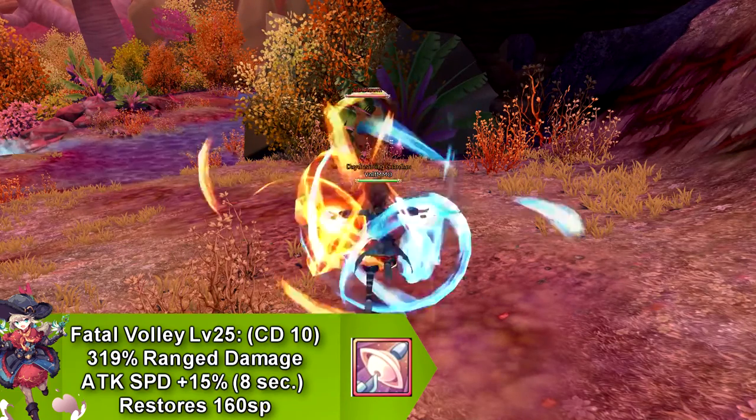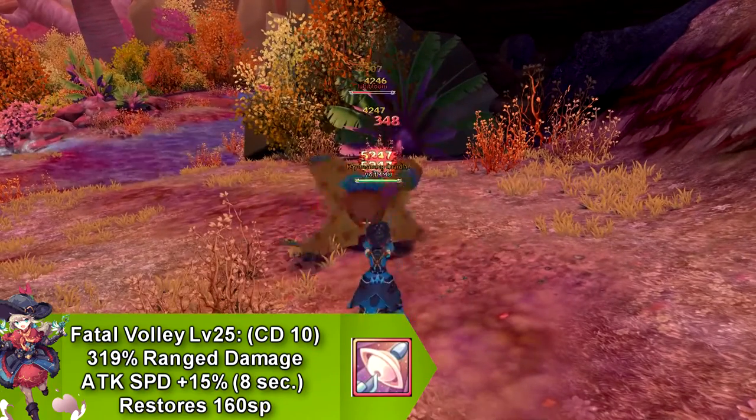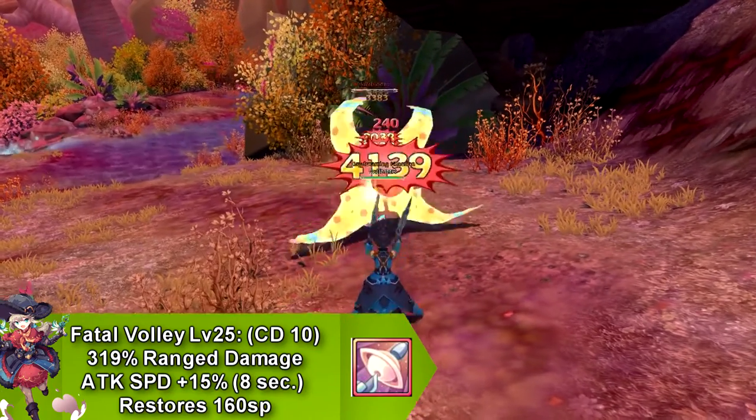Our next skill is called Fatal Volley that does range damage and increases your attack speed by 15% for 8 seconds. This skill goes on cooldown for 10 seconds and restores 160 SP.